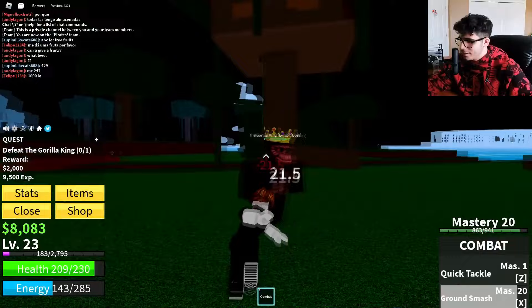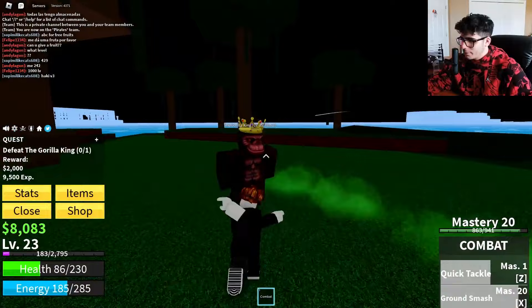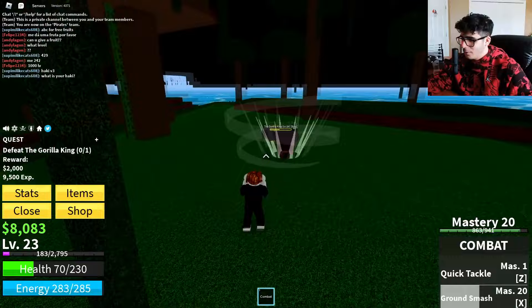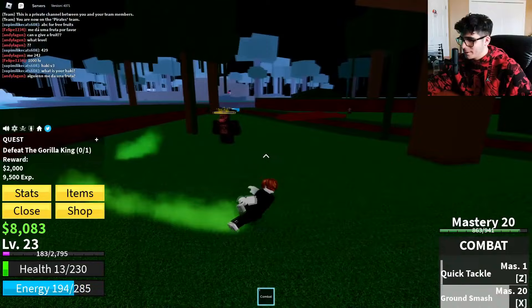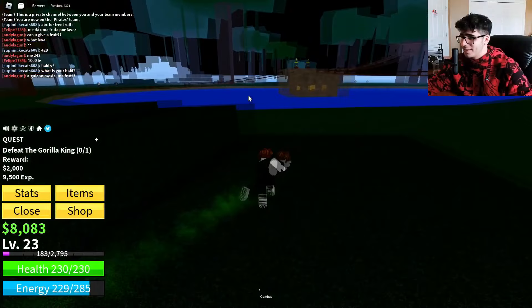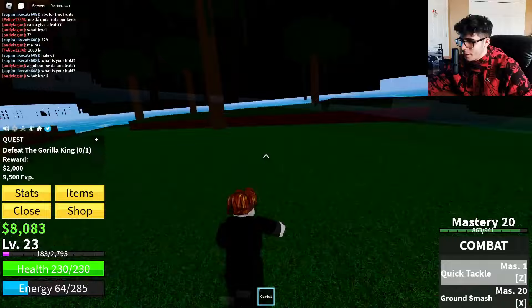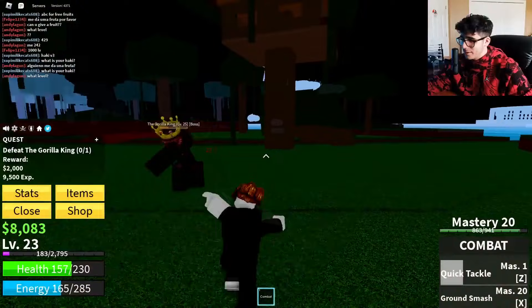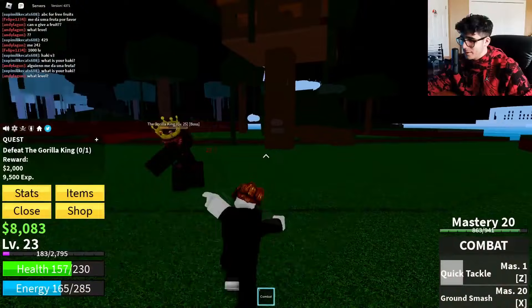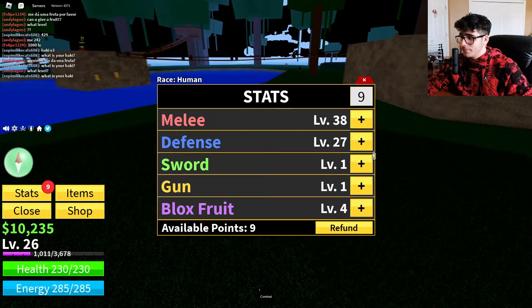We're at level 23 and the Gorilla King is in the server — let's fight him. He has special moves including a Ground Smash and a Quick Tackle, so play smart and dodge. I got almost killed and actually died once, but thanks to setting the spawn point I respawned right on the island. After regrouping we went back — another player landed the final hit but I still got all the XP since I did most of the damage.